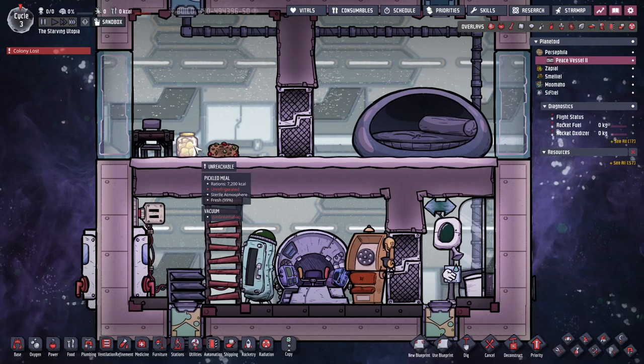In the Spaced Out DLC, you may well be looking for food to use in rockets from the mid-game. An easy way to do this early on is to use the pickled meal, which is made on the grill from meal ice, so is easy to obtain and long-lasting. Later on in the game, the optimal food for space missions is berry sludge, as this is the only food you can make that will never spoil. Berry sludge requires sleet wheat grain and bristleberry, both of which I've just covered.